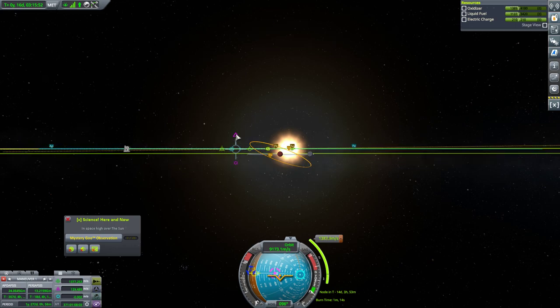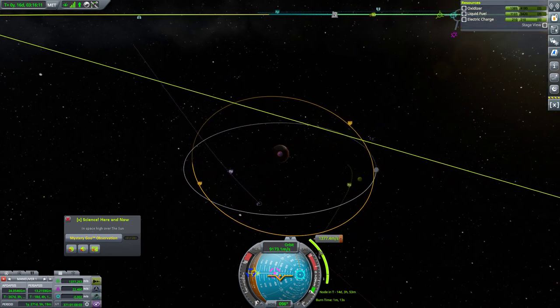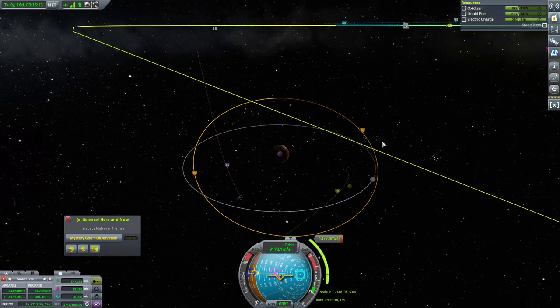Stop! Where did it go? Come back. Sometimes it just does so much that I don't want it to do. So that's going to give us an encounter with Ike, which isn't exactly what we want.